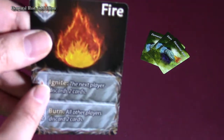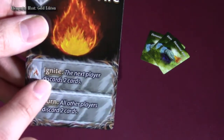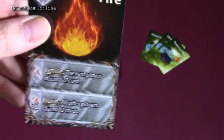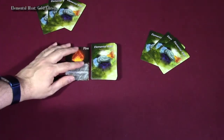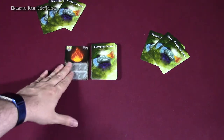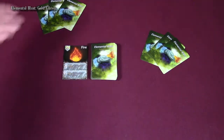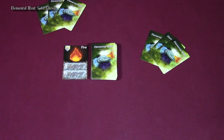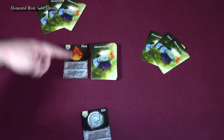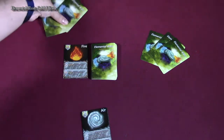Now it's going to activate its top power, which is Ignite — so the next player must discard two cards. Playing a card is not discarding a card, but if a card says to discard a card, it always goes under the deck. That was my turn, so the next player — which would be this player here — they must discard two cards.